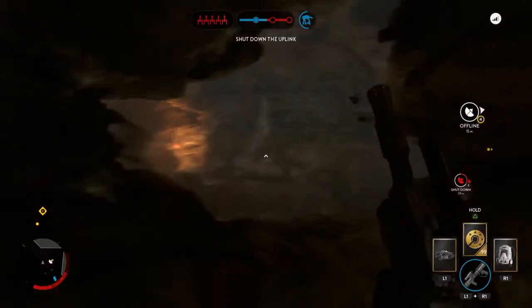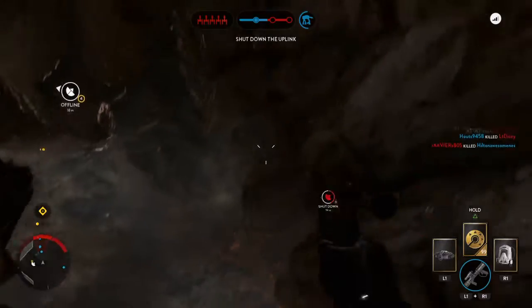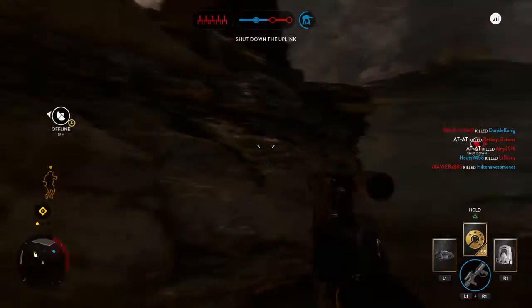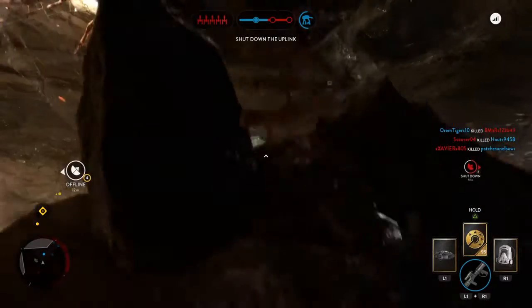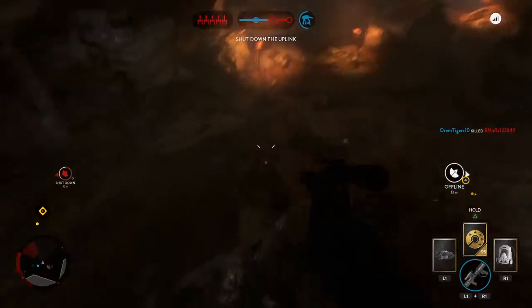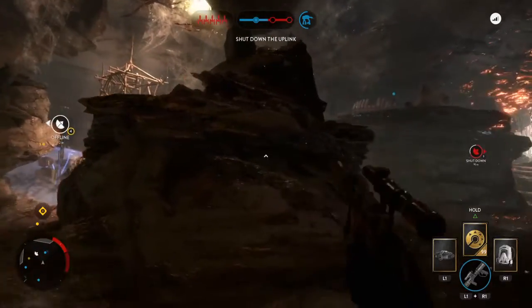This Easter Egg is going to be about the huge spider. As you can already see there's spiders all around this cave, but there's one special spider I need to show you. First you look against the cave and you find these rocks over here and you climb up them.